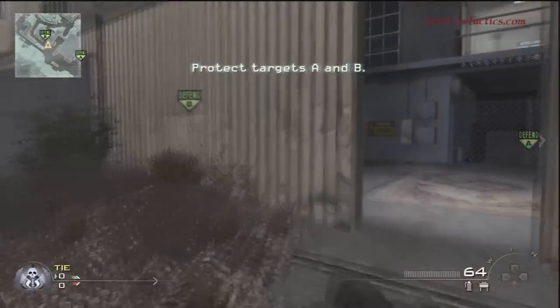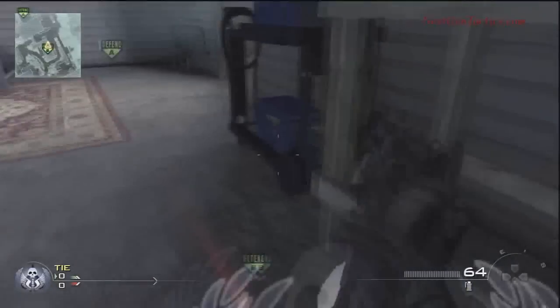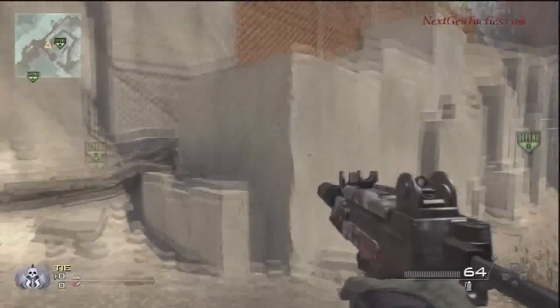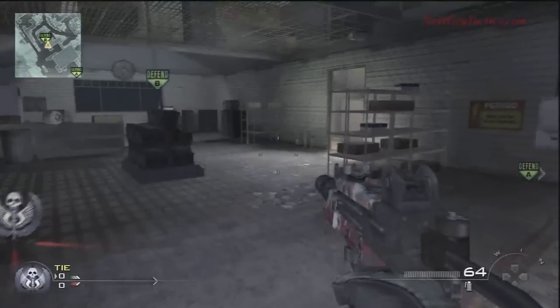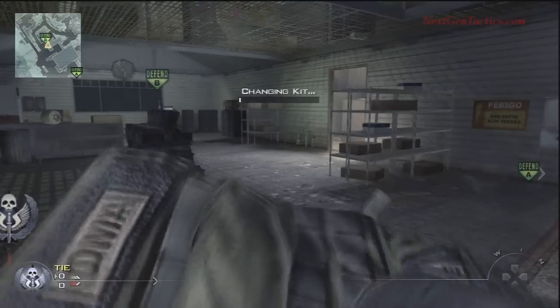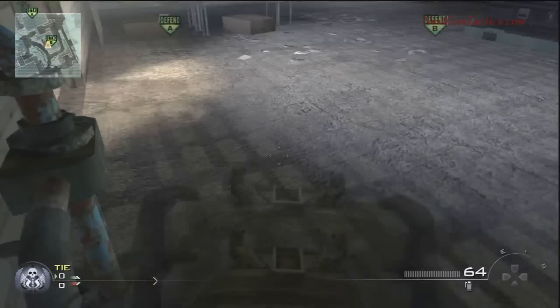Personally, this is one of my favorites and it is extremely effective. Place that claymore there — it's effective if you're going to watch the other doorway. Most of the time they do not see that. A lot of times the offensive team will come running on the outside thinking they're sneaky coming in through the back, and that will get kills.